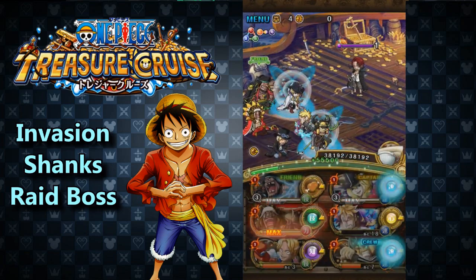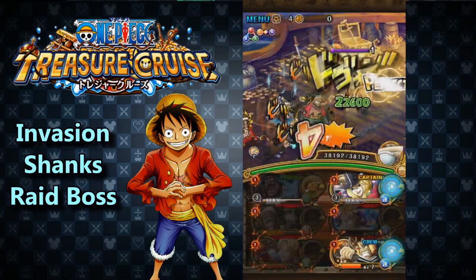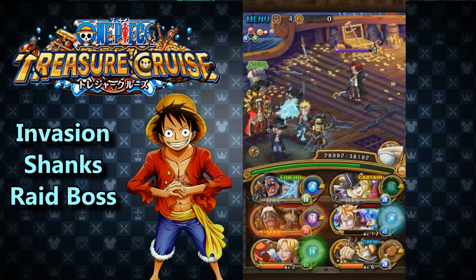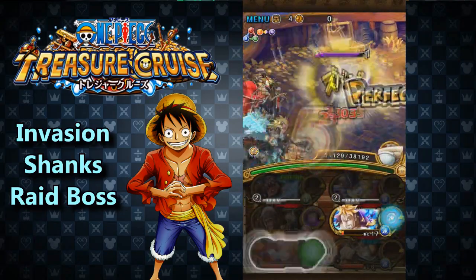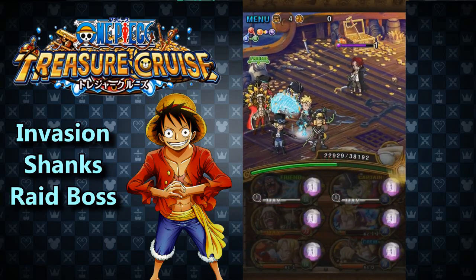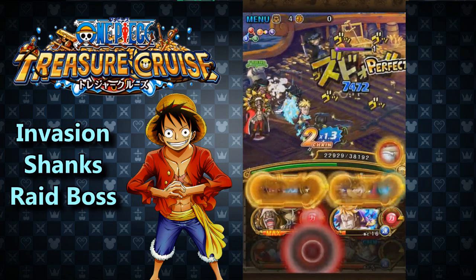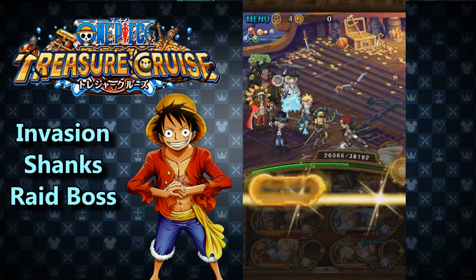Shanks attacks in a cycle of three different moves. Turn one: he attacks, clears all debuffs, and shuffles your orbs. Turn two: he attacks and clears all debuffs, but instead of shuffling orbs he paralyzes you for one turn. Turn three: he just attacks — nothing special. So it's a pattern of one, two, three repeating. You really want to capitalize on turn three. Whenever he paralyzes you on turn two, that's when you pop your special, meaning you get three turns of attacks going in. It's very doable with this team.